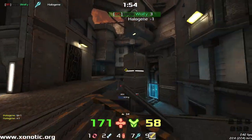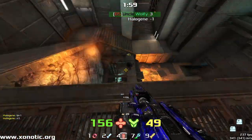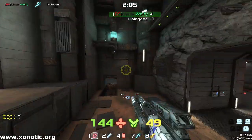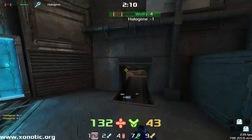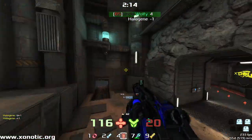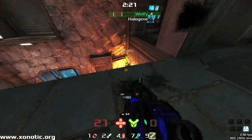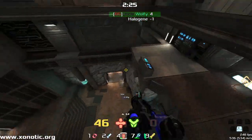Great aim from Wolfy there, connecting all those shots. Halogen just unable to connect anything right now. Hopefully he's able to find something soon. He grabs the mega though, going to push in with Wolfy on much lower health. But Wolfy can't push in — Halogen's going to get the armor.